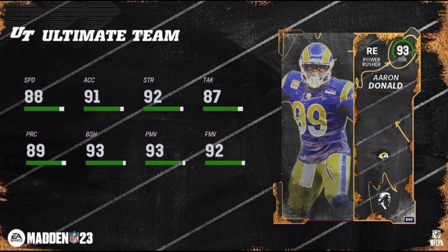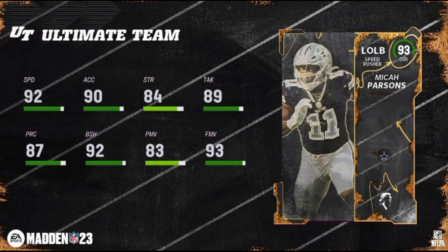Aaron Donald: 88 speed, 91 acceleration, 92 strength, 87 tackling, 89 play rec, 93 block shed, 93 power move, and 92 finesse move. He obviously only gets the Rams chemistry. He gets edge threat for only two ability points — the first pass rusher in the game to get edge threat at a discounted two ability points, which I think is huge. I think he'll be on a lot of people's teams because of that and also because his stats are so good.